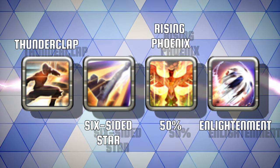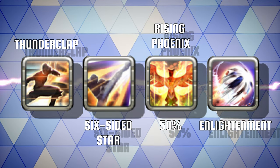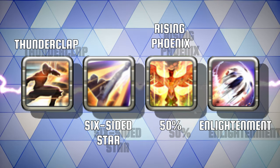Then using Enlightenment to launch that target into your team. This almost always results in an early pick, which can then lead into a complete steamroll. Do not forget that Enlightenment can be used to knock players into environmentals, and away from health packs, and to generally isolate targets away from their team.